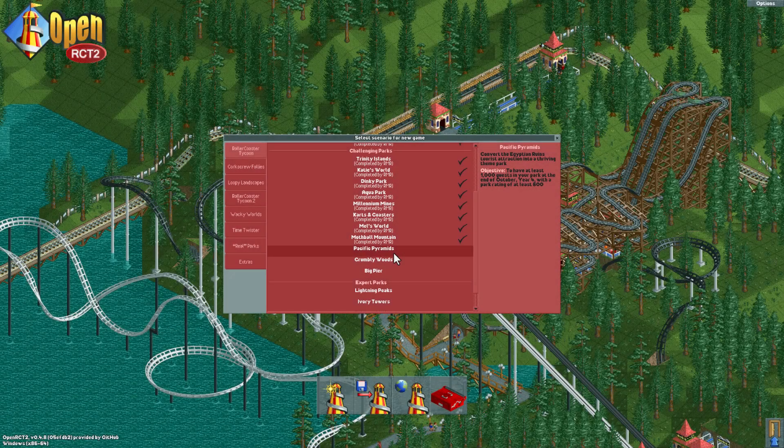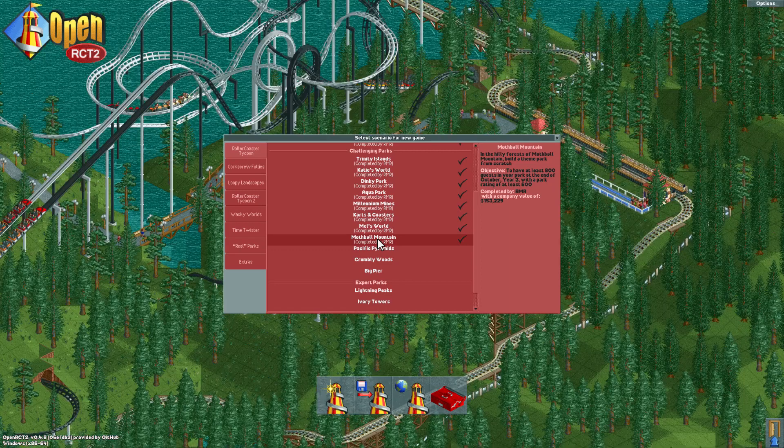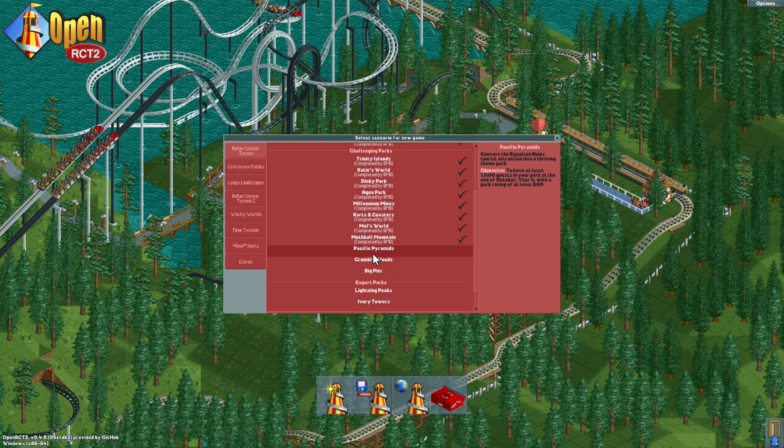Hello folks, welcome back to RollerCoaster Tycoon. We're here in our challenging parks — only a few left and I've had a great time going through all of these so far. This one is Pacific Pyramids, where we convert an Egyptian ruins tourist attraction into a thriving park. We need a thousand guests by the end of October, Year 4, with a park rating of at least 600.